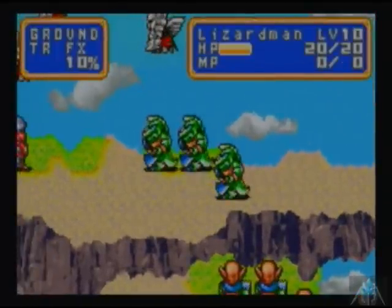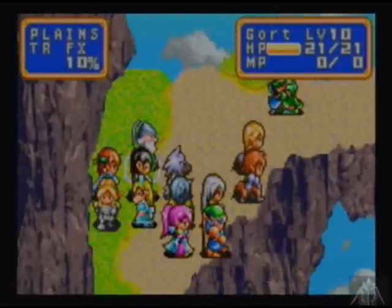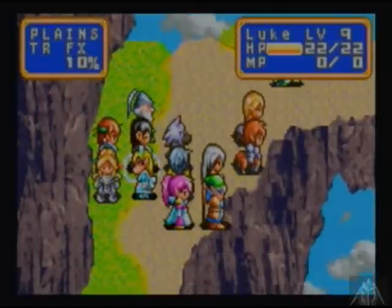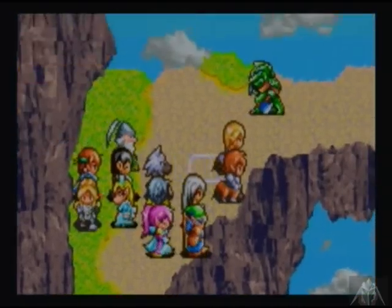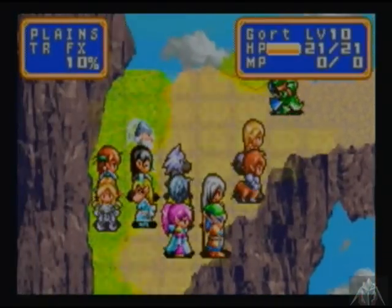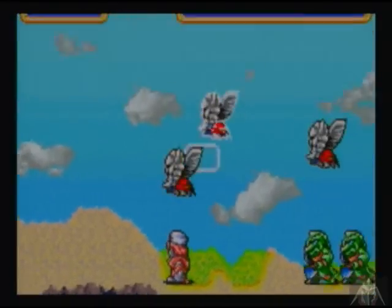We're gonna get hit by it regardless, but we want to make sure we don't just walk straight into it. Looking to see who's what level — I'm gonna let Arthur get the hit in on the Lizard Man. I don't think it'll kill him.